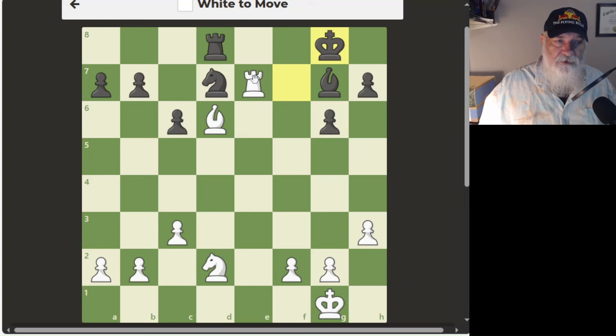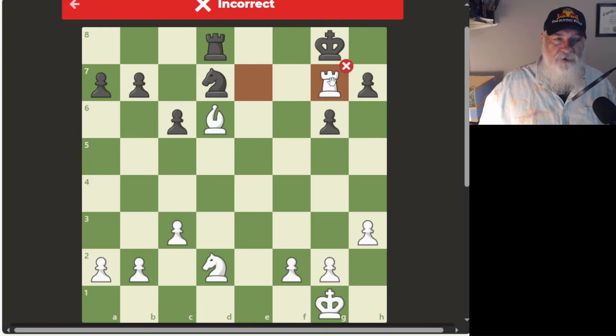I have one more move to make. I can't go here because if I go there he'll just take it. I could take that — I don't think that's any good. I don't know what to do. I'm going to try going here and see if it turns green or red. It turned red. That was incorrect. How annoying is that?